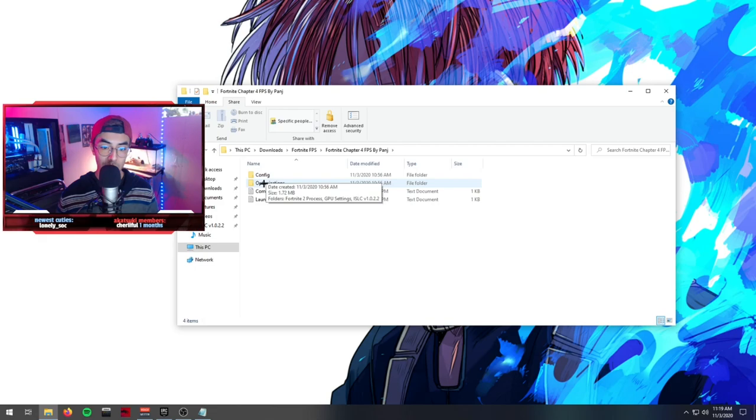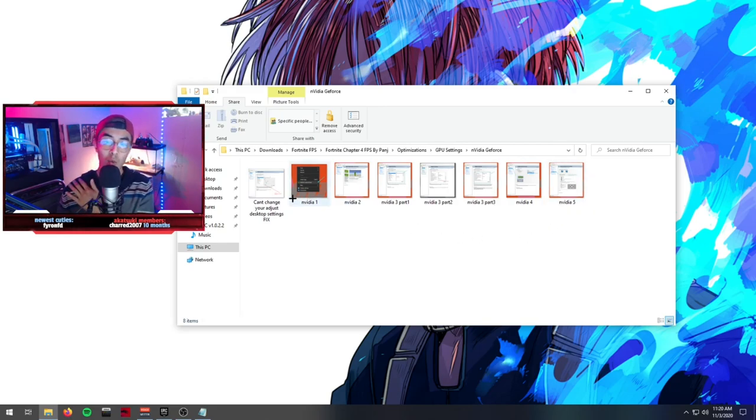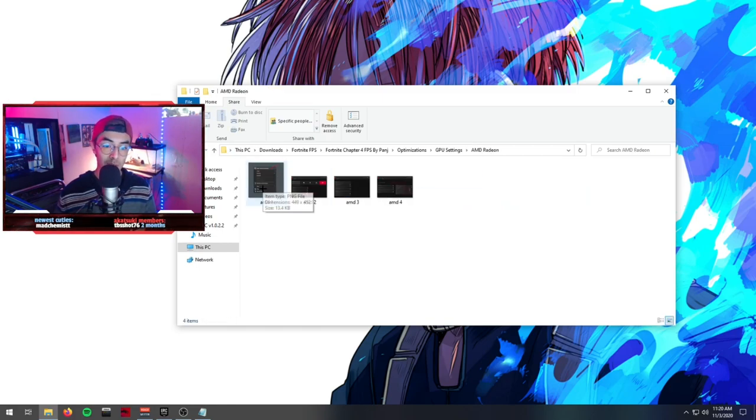Now let's go to the GPU settings folder. Depending on which graphics card you have, check the description for a link to auto-install GPU drivers. Graphics drivers are really important and determine how well your card runs your games — this applies to every game, not just Fortnite. I use Nvidia GeForce Experience. Go through the files, click each setting, and optimize them correctly. The same applies for the AMD folder — just follow the screenshots.